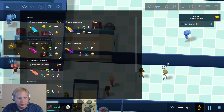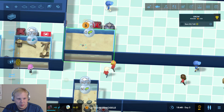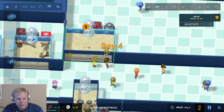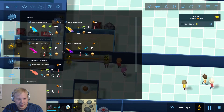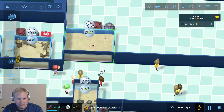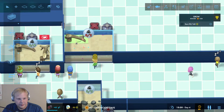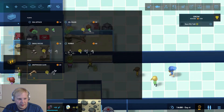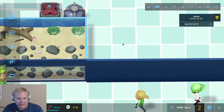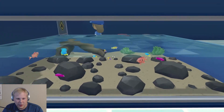Let's do a couple of these guys — boom, boom, boom. Let's do some of these guys — boom, boom, boom. Let's do some of these guys too — boom, boom, boom. What else can we add? We can add a couple more. We'll put some rubble and some plants. Oh yeah, look at that — that is the best aquarium tank I have ever seen.